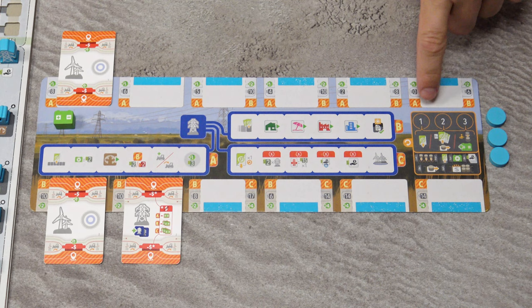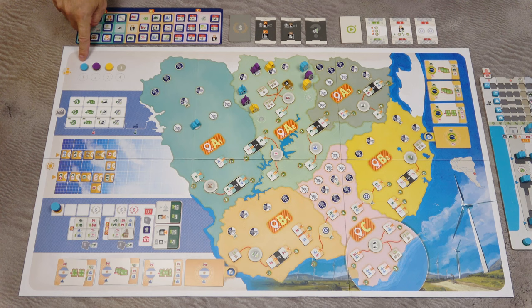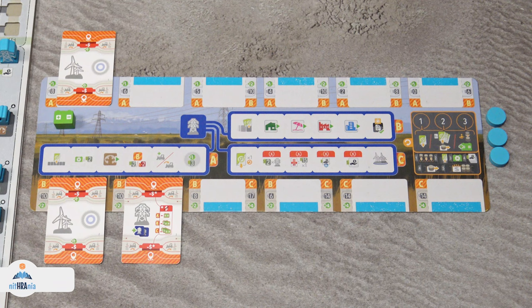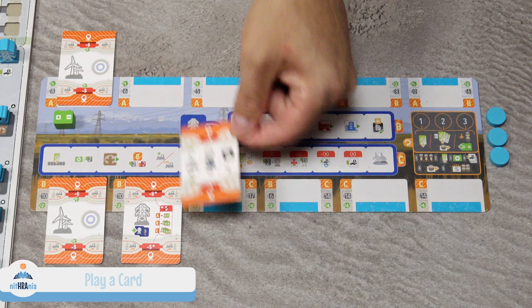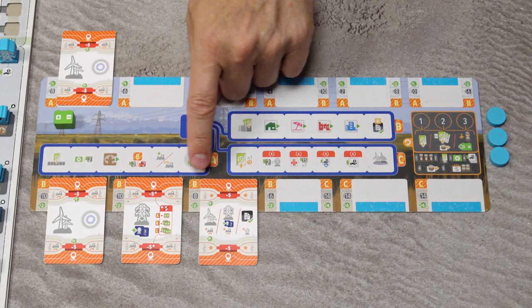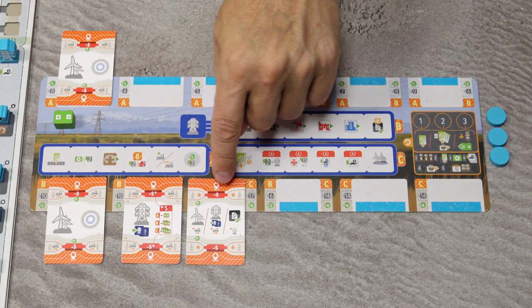In the action phase, which consists of three action rounds, players act in turn order starting with the first player. In each action round you have three options: play a card, retrieve cards, or pass and take a battery. To play a card, choose a card from your hand and place it in the leftmost empty space in either the top row or the bottom row of your tableau. You must position the card so that only one letter — representing the zone — is visible.